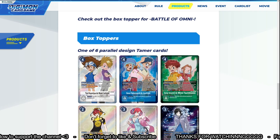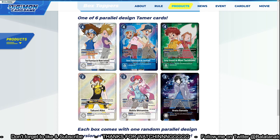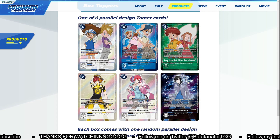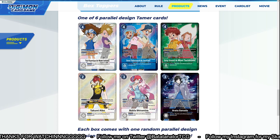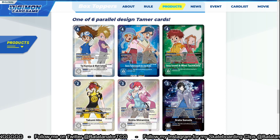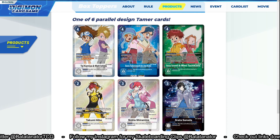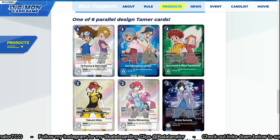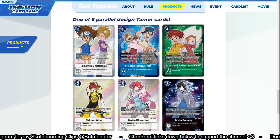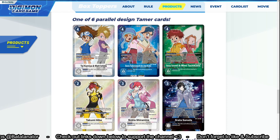These are the box toppers that come with each box — you're going to get one tamer. The three tamers at the bottom are very highly sought after, but the top ones are really good too. These tamers have new abilities that gain you two memory based on completing certain tasks. For example, the white Tai and Matt Ishida tamer: at the start of your turn, if your opponent has a level 6 or higher Digimon in play, gain two memory. All your Digimon with Omnimon in their name also gain Security Attack +1 — really strong support for Omnimon.